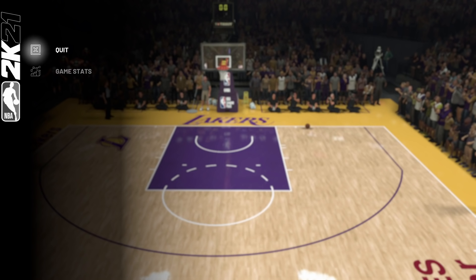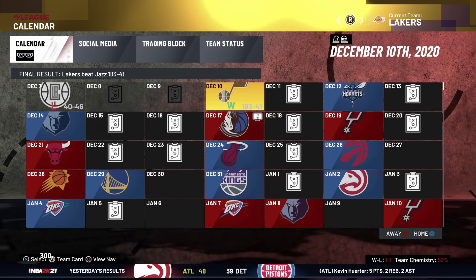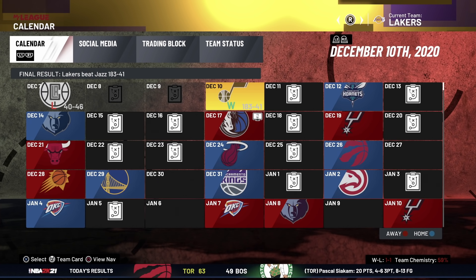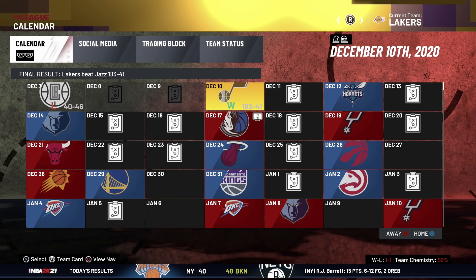Once that game is over, just quit like we did with the first one. In the bottom corner, as you can see, we got 300 VC. Now basically, the longer you play on that first game the more VC you'll get. We played on 5 minutes and got 475, so if you play 6 or 7 minutes you'll get 600 to 700 VC. Plus the 300 from the second game, that's around 1000 VC every time. It does take about ten minutes per game.